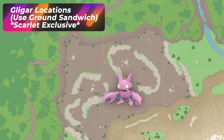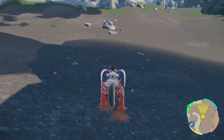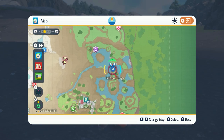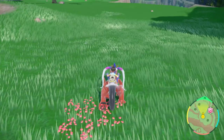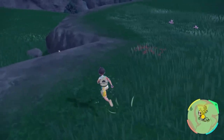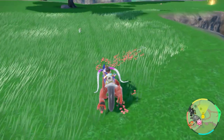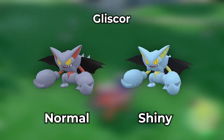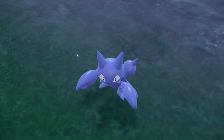Since we're at Paradise Barrens, let's talk about Gligar — version exclusive to Pokemon Scarlet. Gligar can be found in the Paradise Barrens with the Flying Sandwich, but it'll be mixed with other Pokemon. Another location is the Kitakami Wildlands, where with the Flying Sandwich you'll get Gligar and Bombirdier. If you want to solo hunt specifically for Gligar, you need the Kitakami Wildlands with a Ground Sandwich — it's the only spawn in that area. Stick to Ground if you want a Gligar.